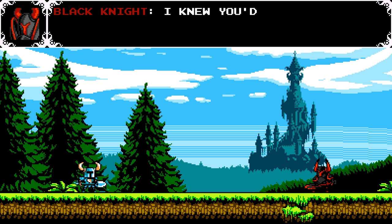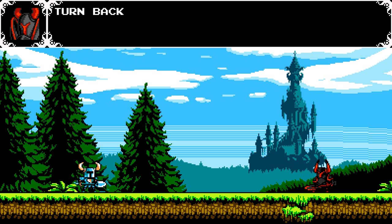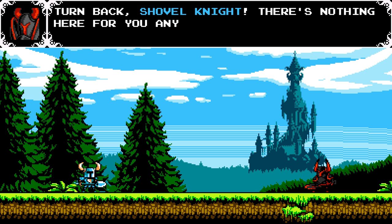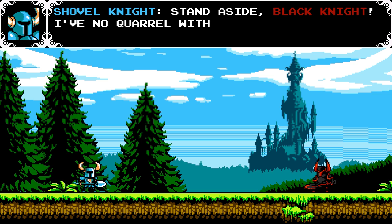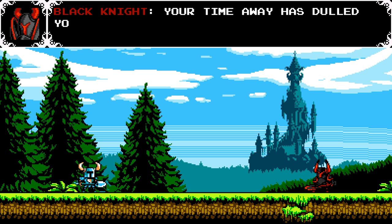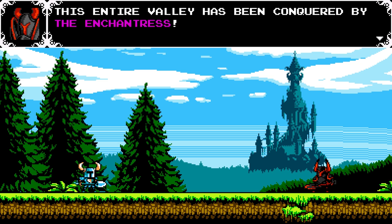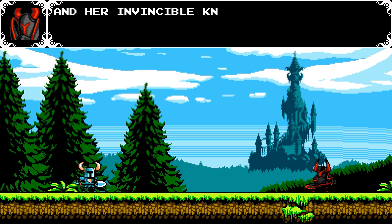Here's our first boss encounter — the Black Knight. This guy recurs quite often through the story. He says: 'So I knew you'd show your face sooner or later, coward. Turn back, Shovel Knight — there's nothing here for you anymore.' And Shovel Knight replies: 'Stand aside, Black Knight. I have no quarrel with you — I must return to the Tower of Fate.' And the Black Knight says: 'The entire valley has been conquered by the Enchantress.'